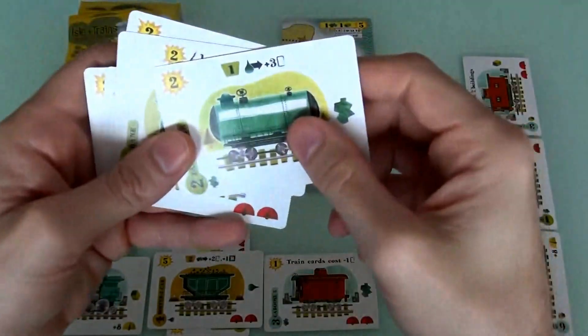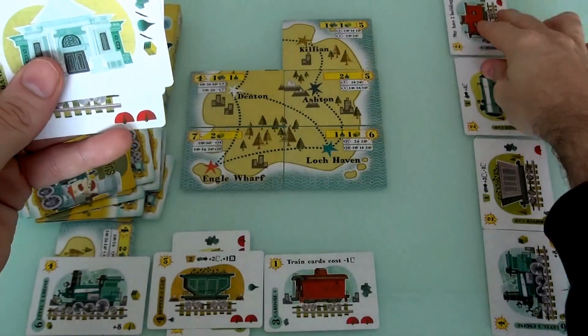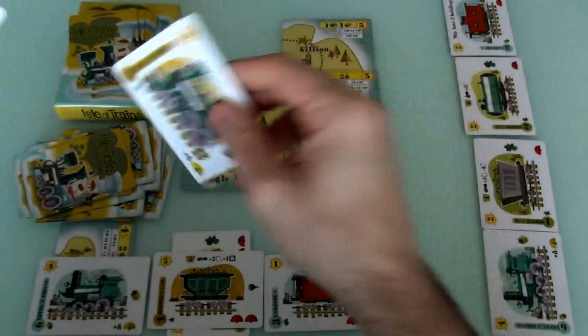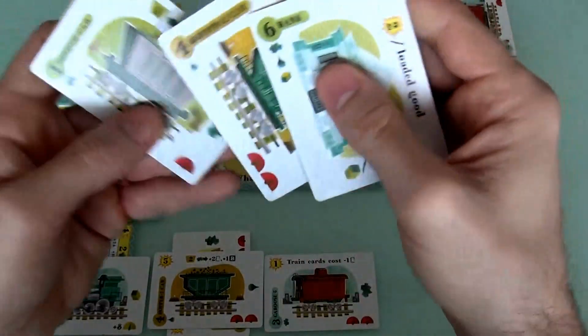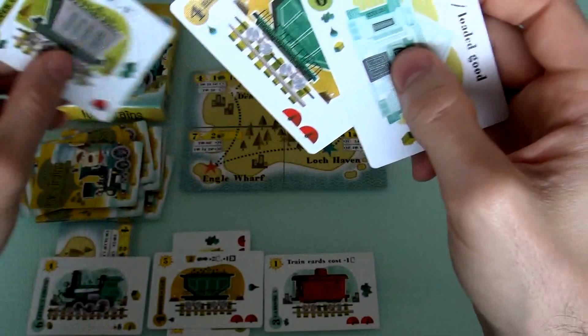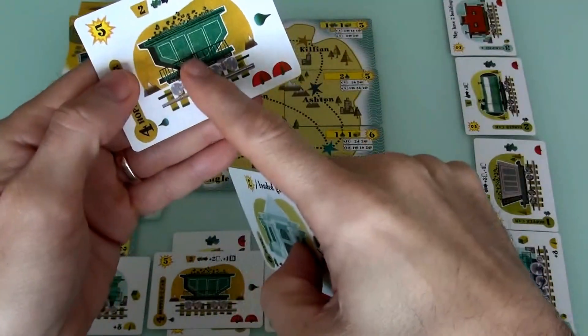So she gets the free build. She's going to build a tanker, which means she has to discard 2 cards. What's she going to discard? She will discard this engine, because it's not like she needs it. And she'll discard this hopper, because she already has a hopper — and she might want to upgrade her current hopper to this better one.